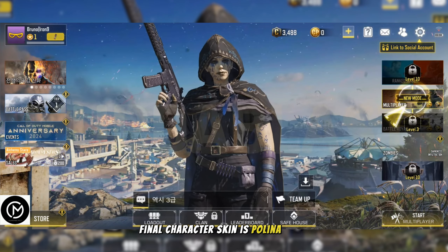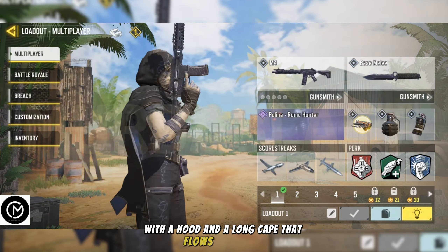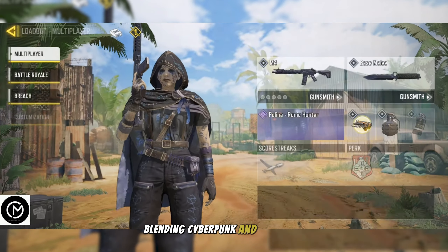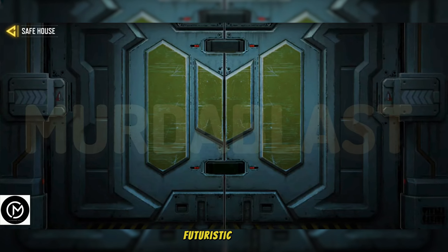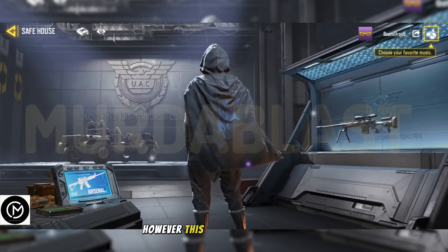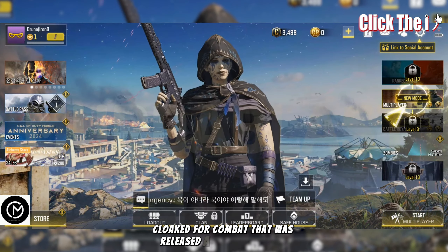The final character skin is Paulina Runic Hunter. She's dressed in a tactical outfit with a hood and a long cape that flows behind her. Her outfit includes belts, gloves and several accessories, blending cyberpunk and mechanic punk styles. The futuristic design makes her look like a tough hero from a high-tech world. However, this skin is actually a re-skin of the Paulina Cloaked for Combat that was released a few months ago.